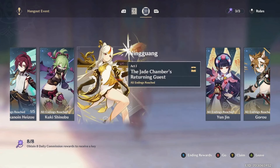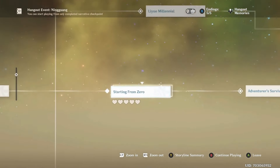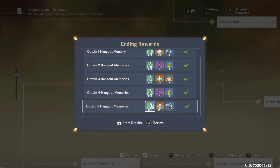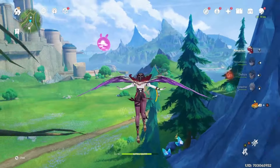Number nine: four-star story quests. The four-star quests give you 20 primogems per mission, totaling 60 primogems. If you've done both your five-star and four-star story quests, that's a lot of primogems combined — so do your five-star and four-star story quests.